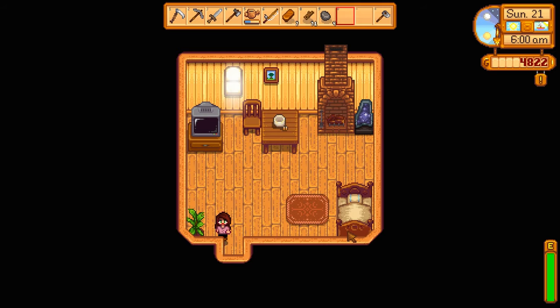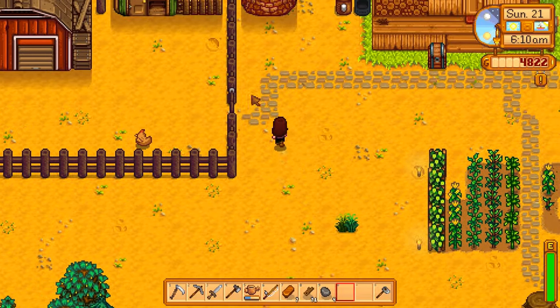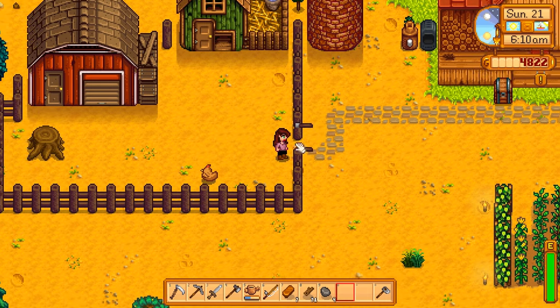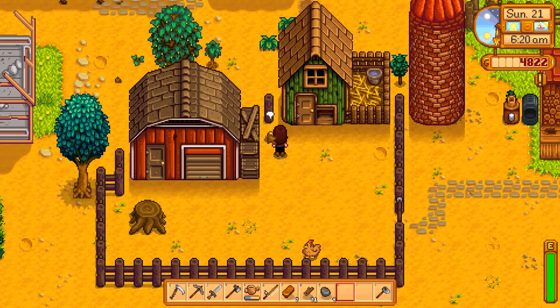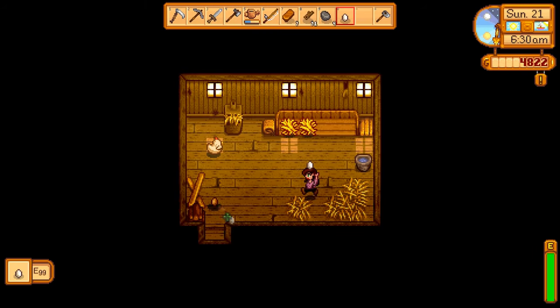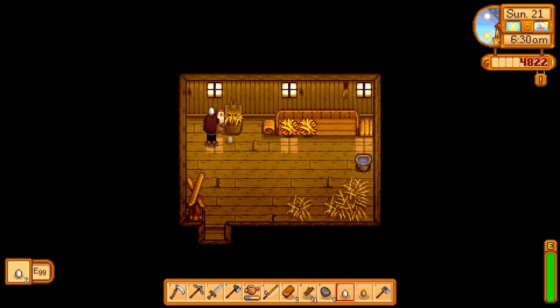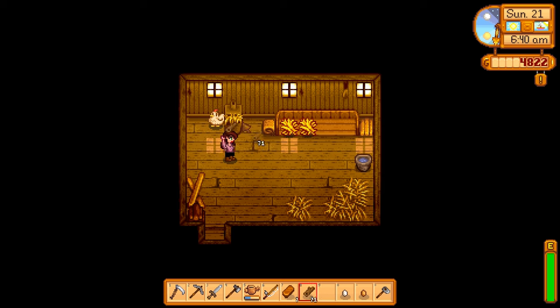I'm so excited to see what Stardew Valley looks like in the fall. Let's go check on our chickens — you always got to make sure you give some love to your chickadoos. Let's go in and see how many eggs we have. Two eggs! Let's get this egg. Let's get some hay — I already had hay, that's fine. We'll need to feed the cows too.